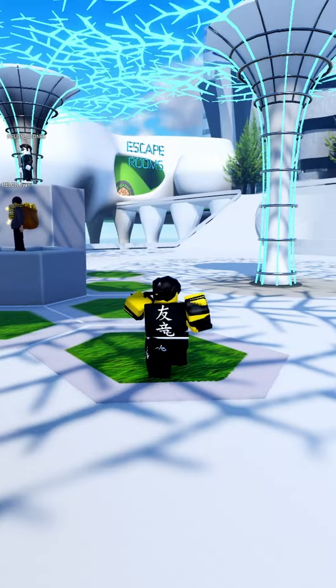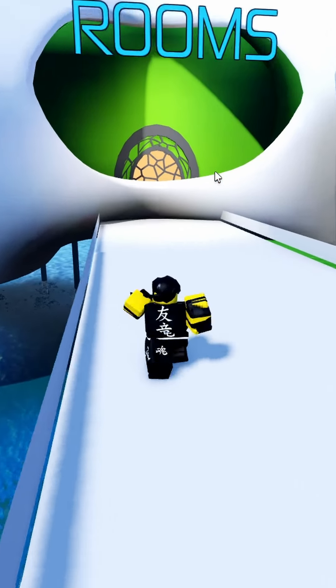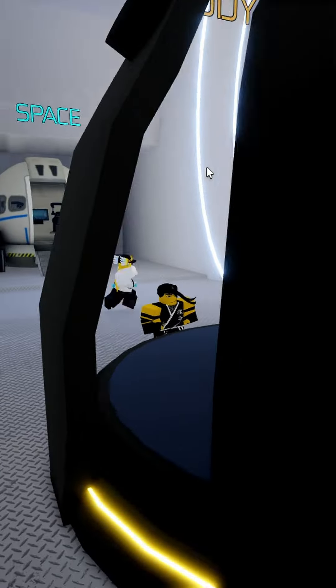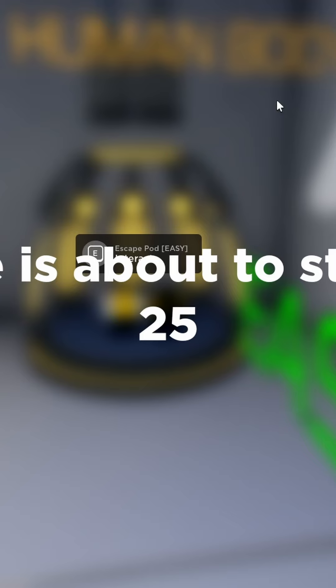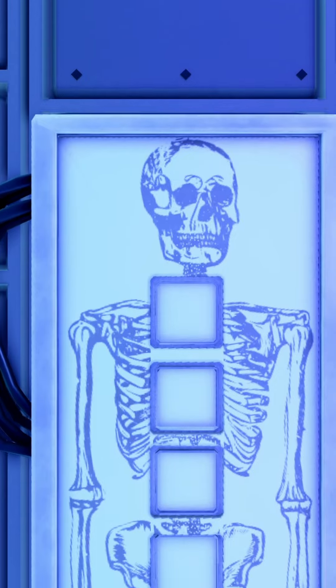Now that you're in the game, go over here to escape rooms, enter it, and go to easy. Select the human body one, and just wait for it to start. A cutscene will play — just wait for it.